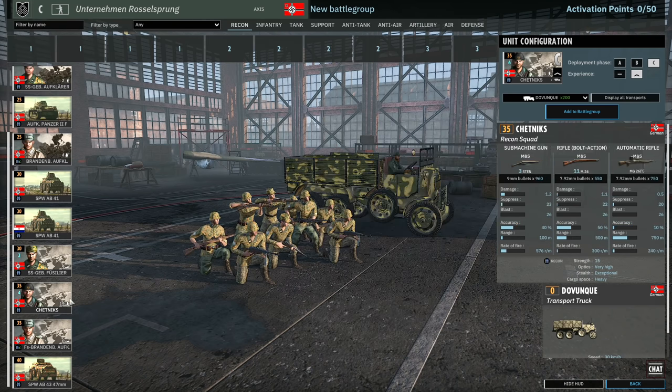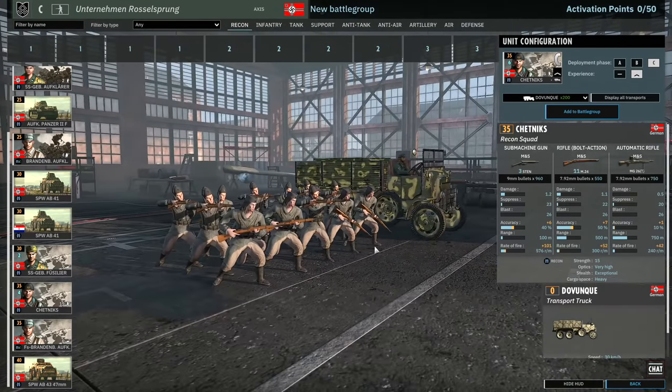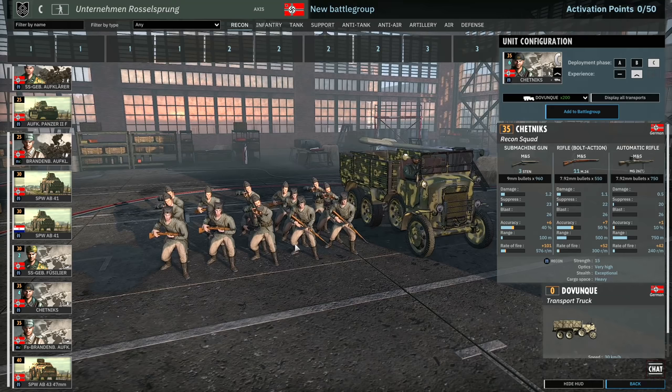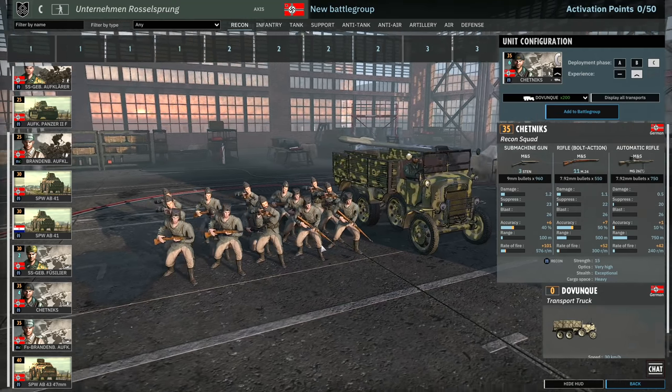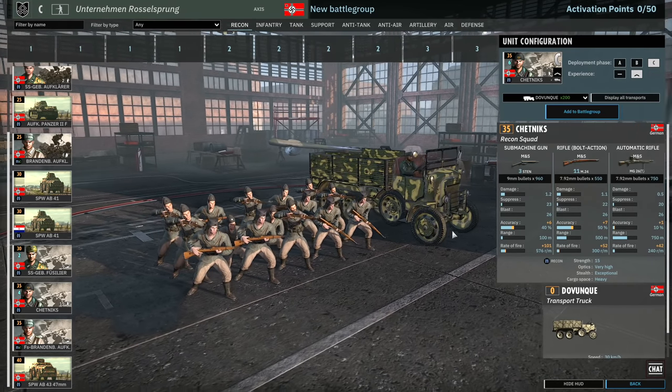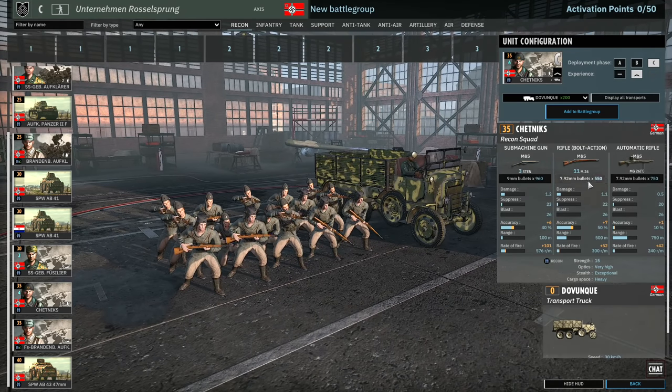Then we have the Chetniks — a nice flavour squad. For 35 points, a bit overpriced in my opinion. It is a 15-man squad with three Stens, eleven M24s, and the MG26. The weapons kind of suck and you're not really going to do too much damage with these even though you have a lot of dudes. The only benefit over other infantry squads is they're going to survive a hell of a lot longer because there's more men. You get three in A, six in B, and nine in C.